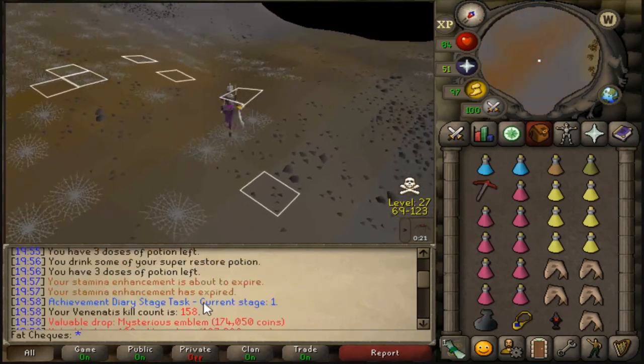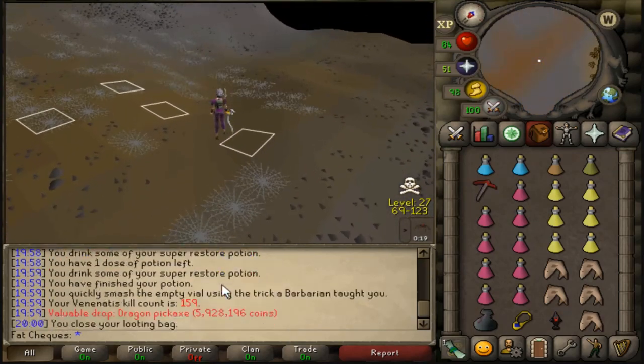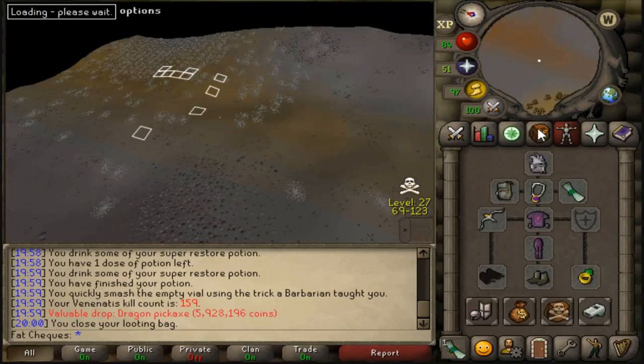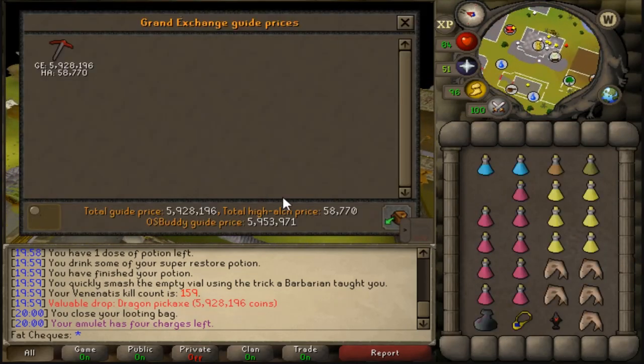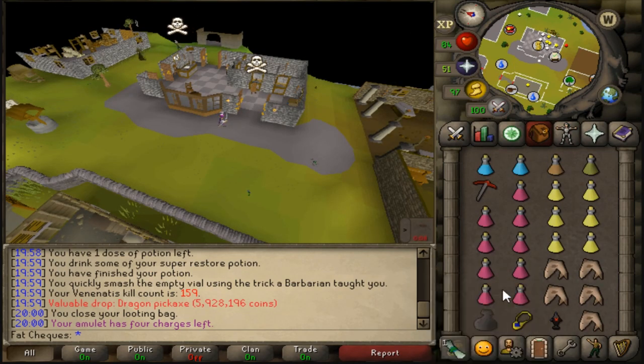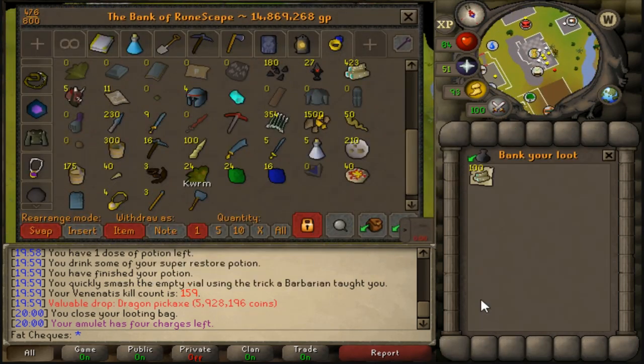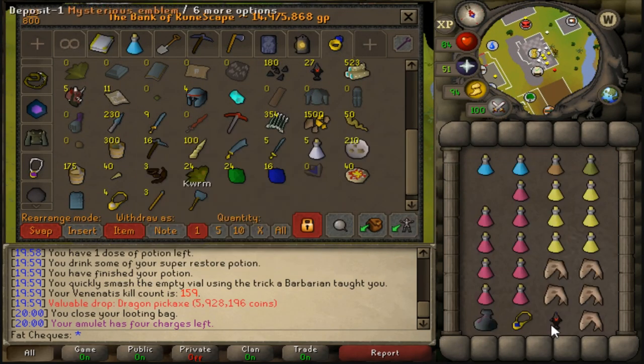The very next kill — the second kill of the task — mysterious emblem into the dragon pickaxe! Holy, what a way to start the trip boys! It's not really worth doing too much of a price check but 6.1 mil plus — 6.2 mil with the magic logs. Holy hell. Venonatus — this plan of mine has paid off big time.